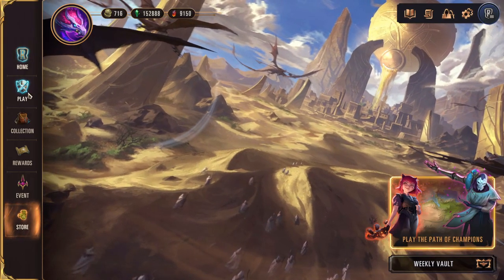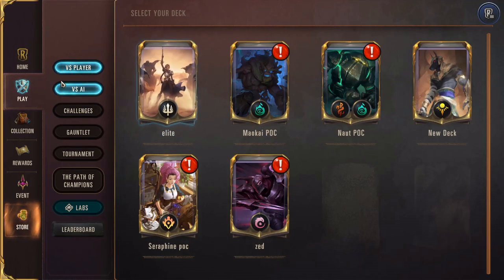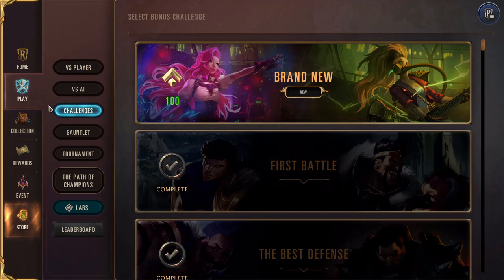Here we have the play tab, where you can play against other players with your decks or against AI. The challenges tab has essentially tutorials - every expansion they add new mechanics or keywords, and then a challenge to explain how it works, so you're all caught up.